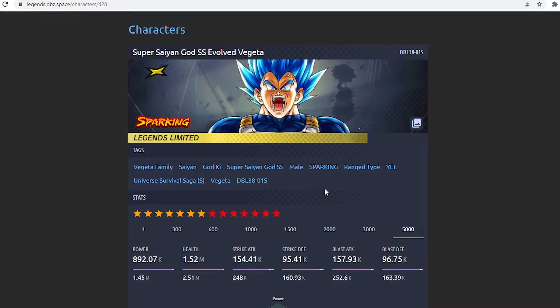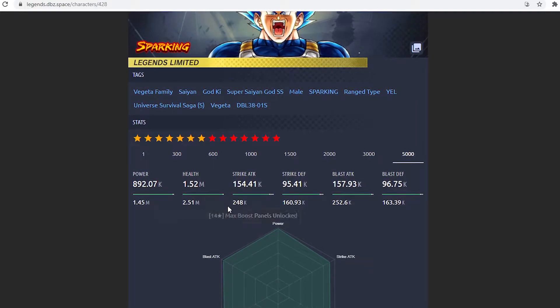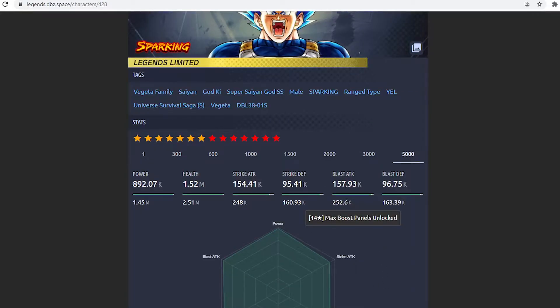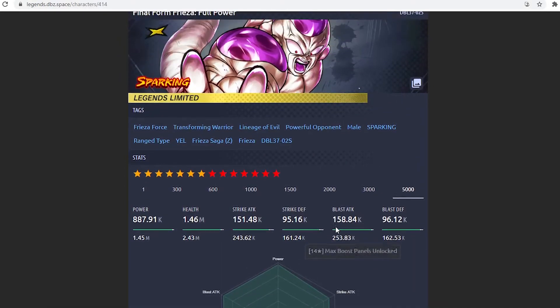They're both limited units. Frieza came before Vegeta in terms of releasing, so we're going to compare stats right here. Vegeta has 248k strike attack and 252k blast attack. Defenses are 163k strike defense and 163k blast defense. Comparing that to Frieza, Vegeta's strike attack is a lot higher. Frieza's strike defense is slightly higher, his blast defense is slightly lower, and his blast attack is higher by roughly 1k, which is unusual. Stats-wise, this Frieza is pretty decent at 6 stars.